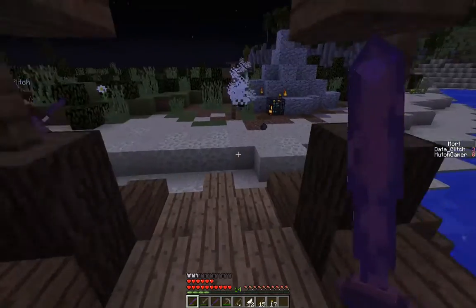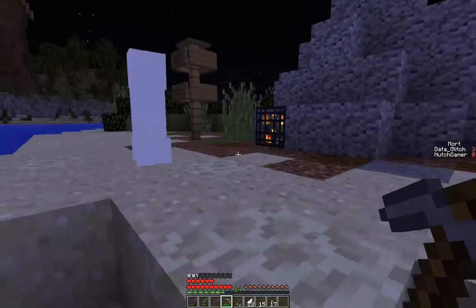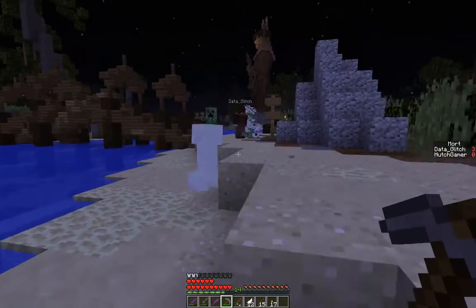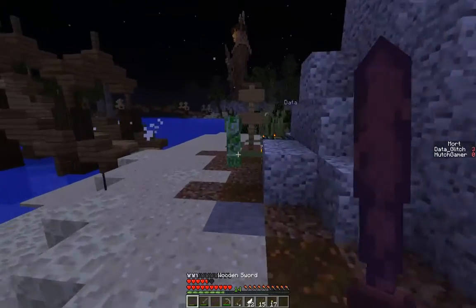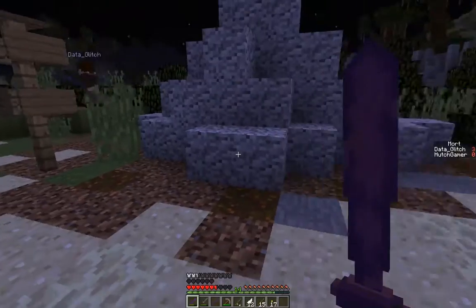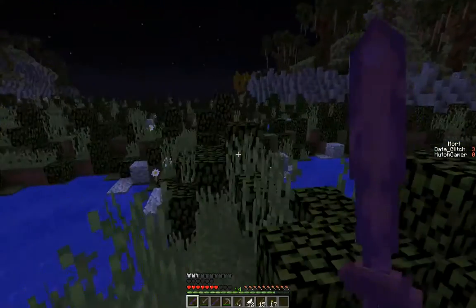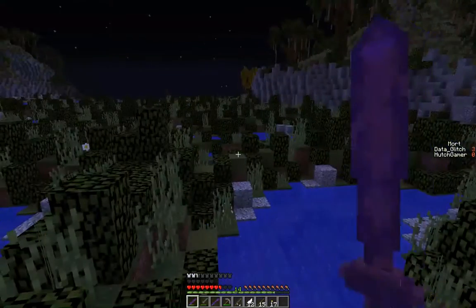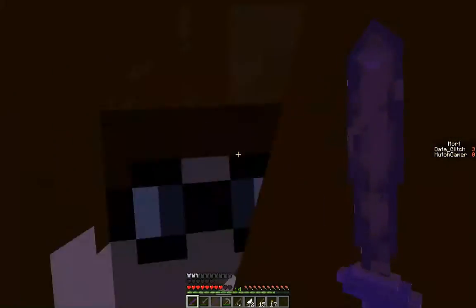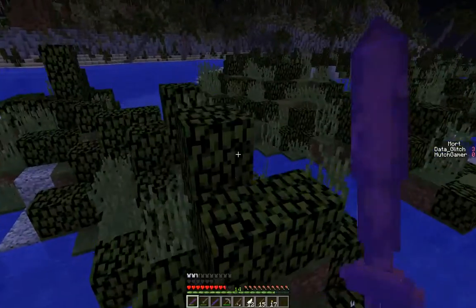Ouch — don't get killed by the creepers! I've got aggro! Take him down. I am at half a heart — this is wonderful. I'm pretty sure this is the place. These marshes are so salty. They're green — not that salty actually. Maybe it's these little diorite blocks that are supposed to be salt.